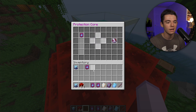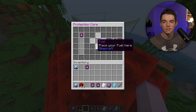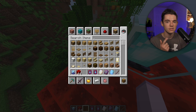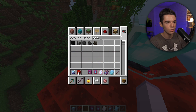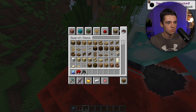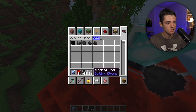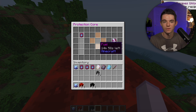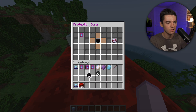By default there are three different fuel items you can put in. Redstone blocks, coal, and coal blocks. Coal gives you the least amount of time — one coal lasts for 15 minutes. One block of coal gives you an hour. And the block of redstone also gives about an hour. So you can mix and match these to keep your protection running.